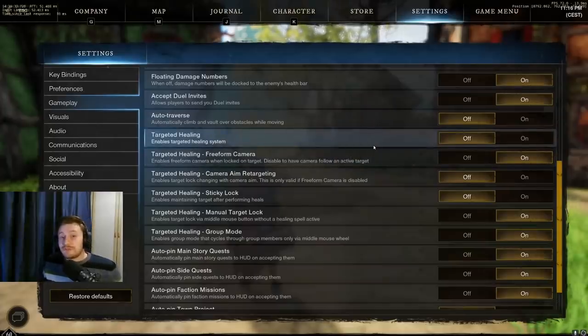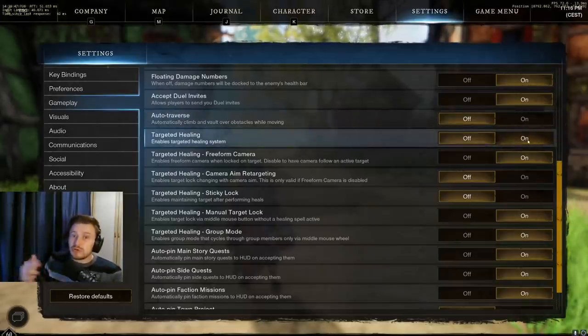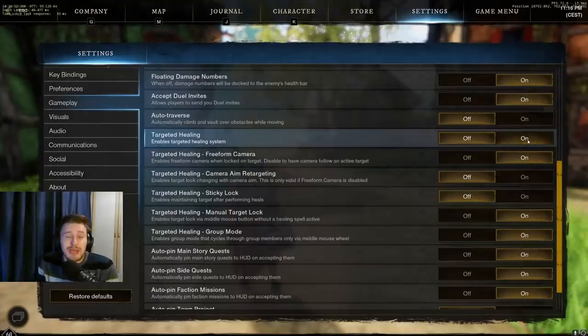Another important but very personal preference-based option is targeted healing. I like this off because you're just able to maneuver things around a little bit easier, but if you turn it on, it will target the nearest active player and you can use the scroll wheel to go up and down your party to heal those guys better. You can also transfer things like sacred grounds even to people not in your party. I've generally found it easier with it off, but I'm not a main healer, so those guys may disagree. Try it both ways — just know the option exists.